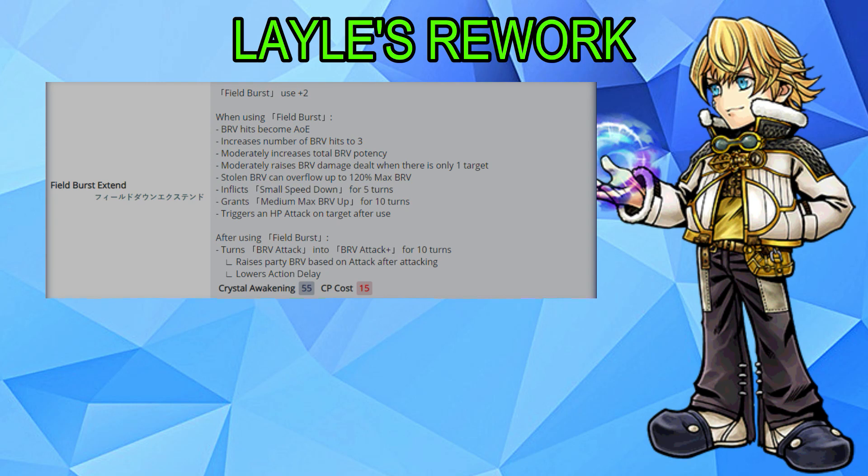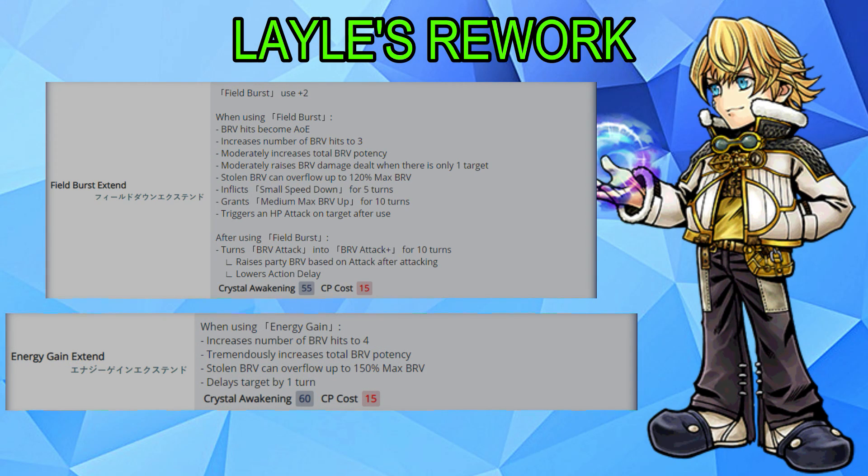Field Burst will now also trigger an HP attack, which is a new and really great addition. After using Field Burst, he will gain access to his normal brave attack plus for 10 turns, which raises the party's brave based on his attack after attacking and will have a slow action delay. His second ability, Energy Gain Extend, now increases the number of brave hits to 4, increasing its total brave potency, giving it a max brave overflow limit of 150%, and delays the target by one turn.